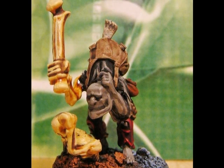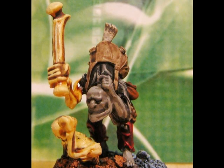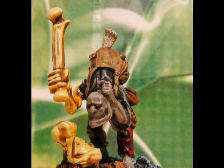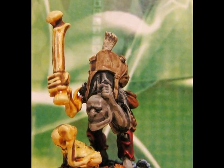Imagine a unit of 10 Devastators or 10 Tactical Marines waiting at the back. You use Weaken Resolve, reduce their Leadership to 2 or 3 easily, then cause 3 or 4 casualties, and the unit will run off the board very easily.